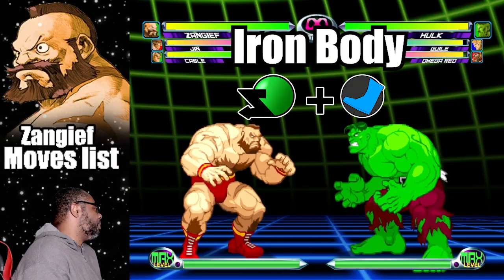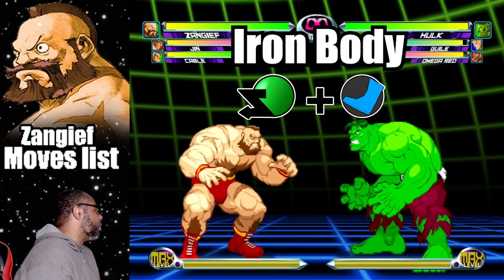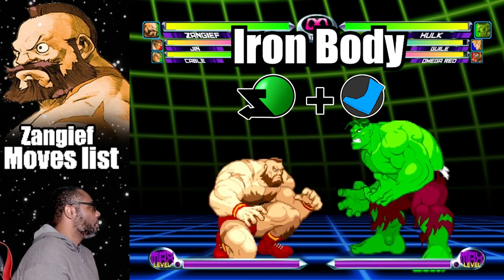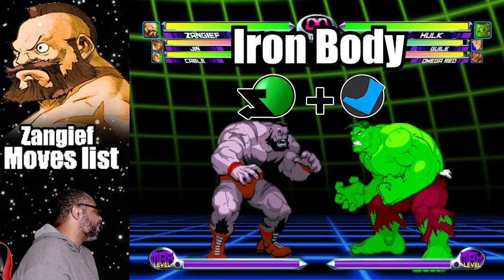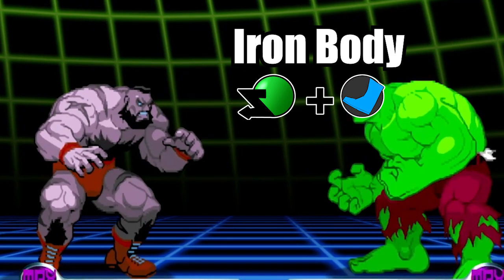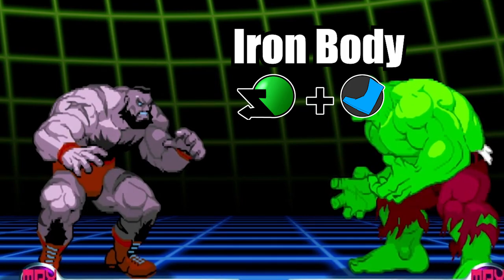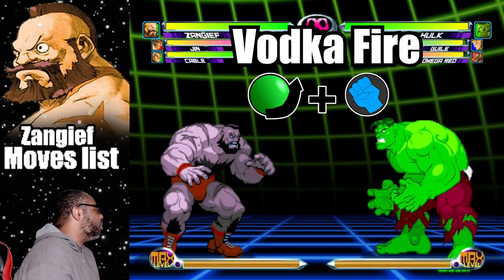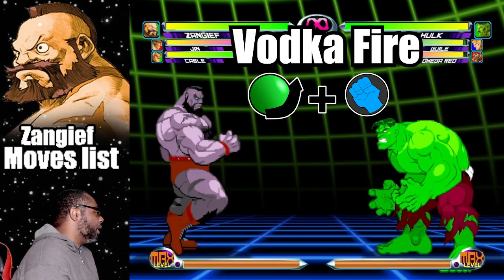The last hyper combo is called the Iron Body. This is when Zangief turns his body into iron. To do the move, do a reverse dragon punch motion and press light kick. In this state, Zangief gains super armor similar to Colossus and can take most attacks without flinching, but the main drawback is he loses his blocking ability. Also, while using this form he won't be able to do a Spinning Lariat in mid-air. When Zangief uses this transformation he gains access to a new move called Vodka Fire — to do it, do a quarter circle forward plus any punch button.